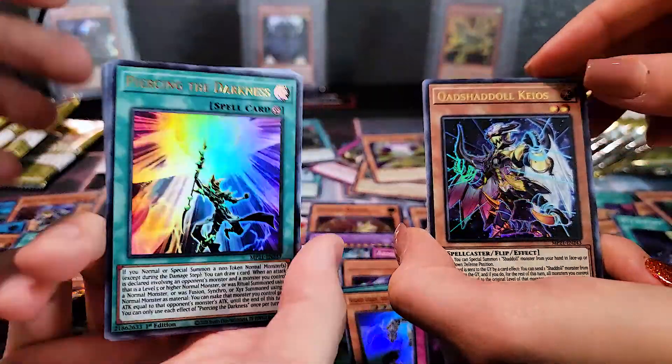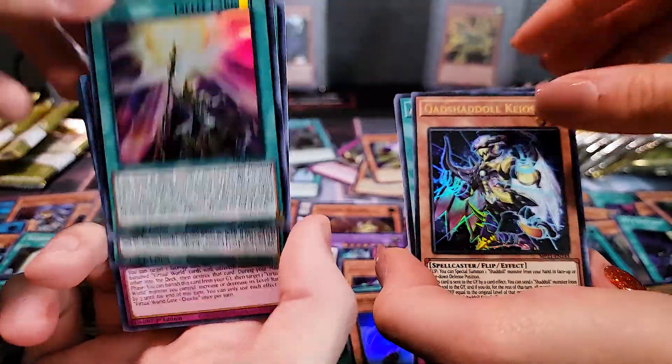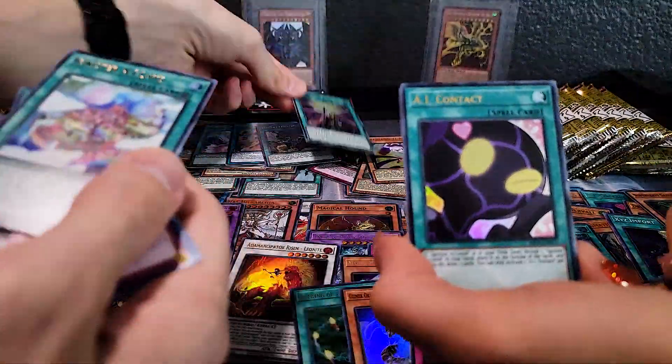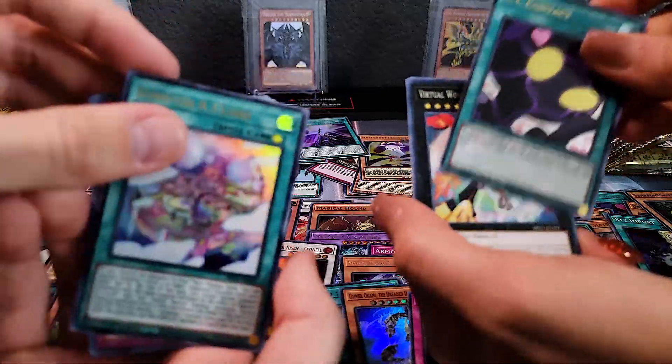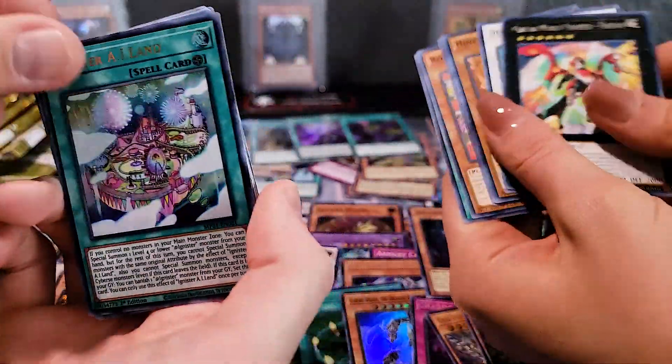Wow, these pulls are fire. Third copy of Piercing the Darkness — oh yeah. Loving this. And I got AI Contact, Knightmare Unicorn AI. We are pulling similar archetypes — that's very weird.